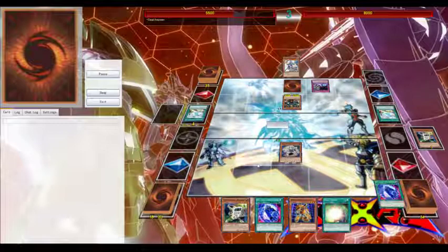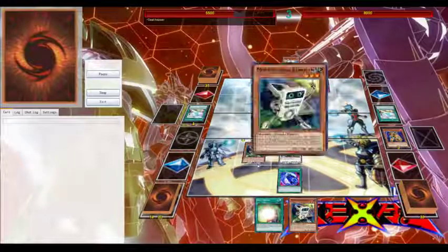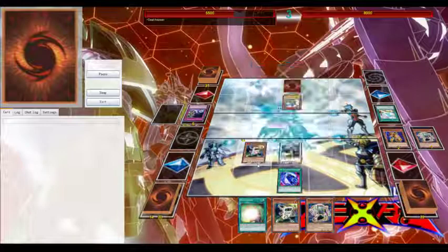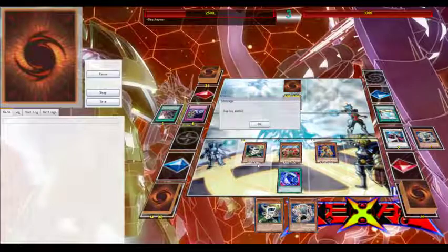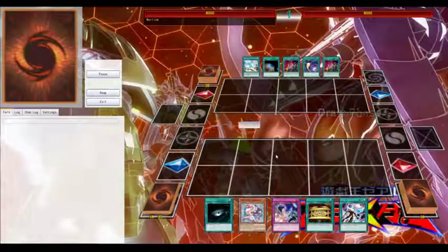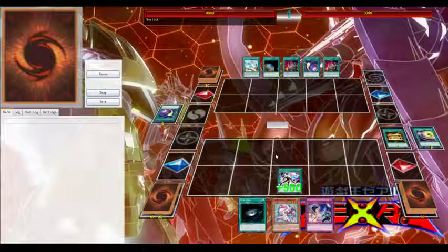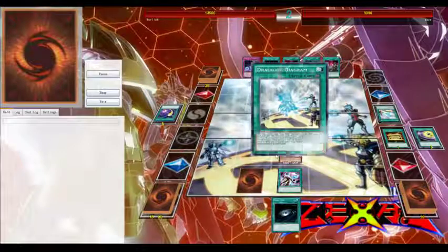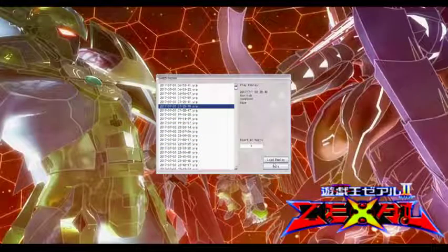First off we have Lightsworns. I'm actually building Lightsworns — they're not very expensive. Minerva is around $25 and you don't need multiple copies; you can get one out and be fine. Along with Judgment Dragon, the new Twilight Sworns coming out make the deck even stronger. More support for already cheap and budget decks makes it easier for players that don't have a lot of money.